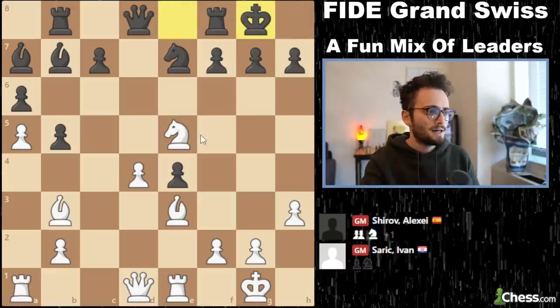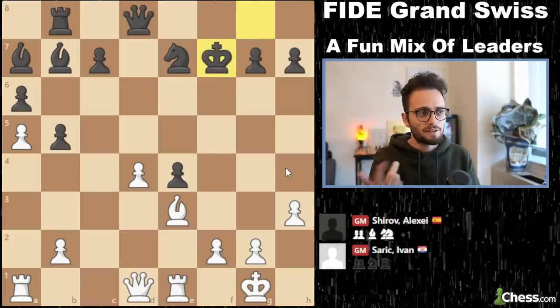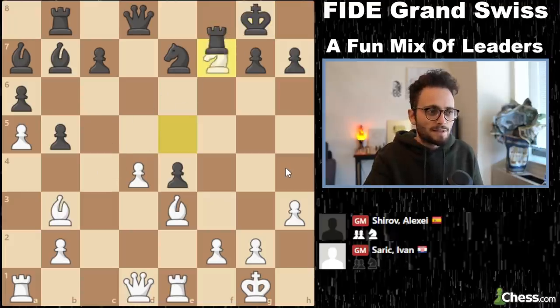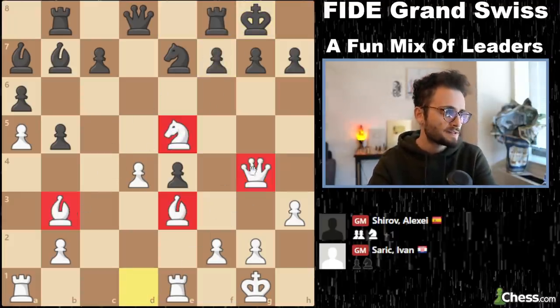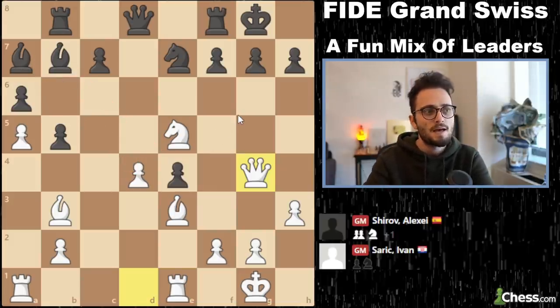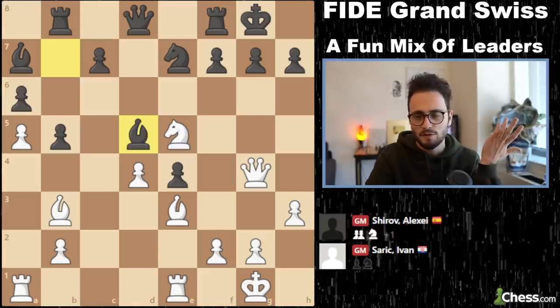Knight takes f7 just doesn't make much sense, because you do not give away two pieces like this for the rook — this is a losing position for white. Two pieces are better than a rook nine times out of ten. So white plays queen g4. He has a lot of active pieces, but so does black. Black has good pressure on the center, good defense, but needs to play one more precise move: bishop d5. You have to trade white's bishop — it's just too strong.